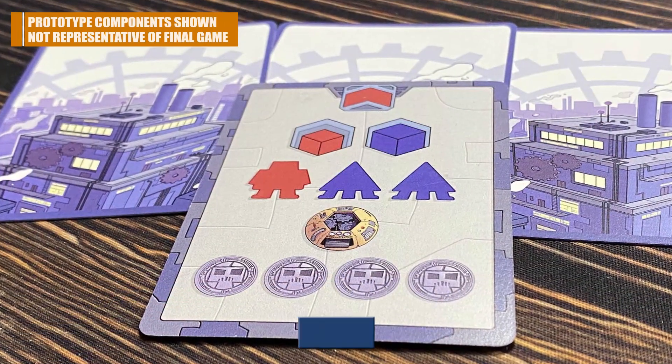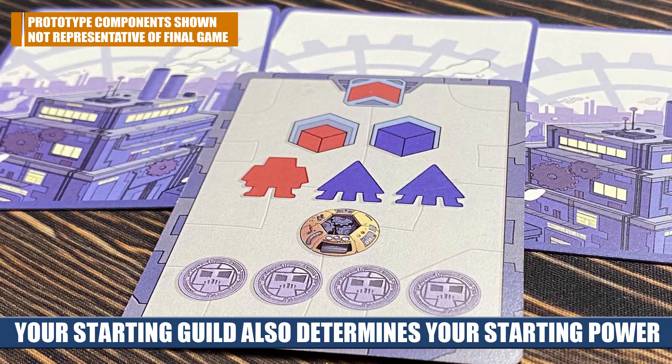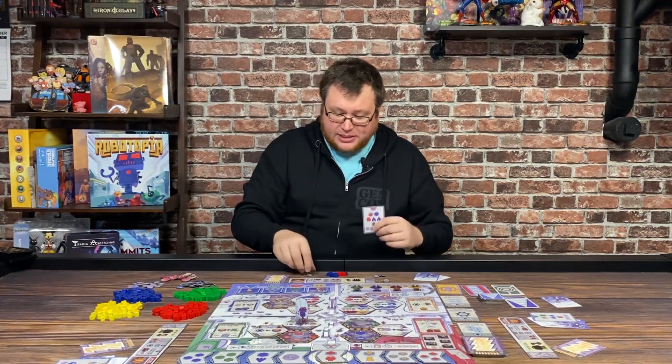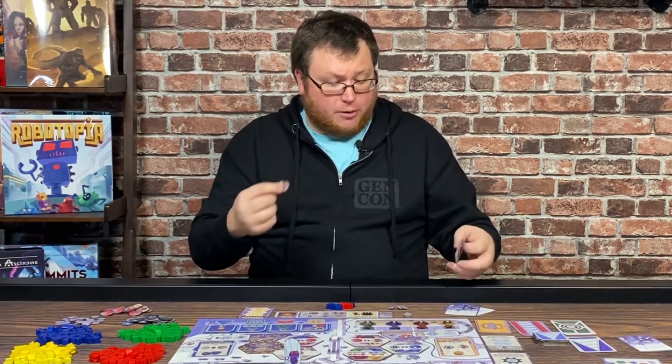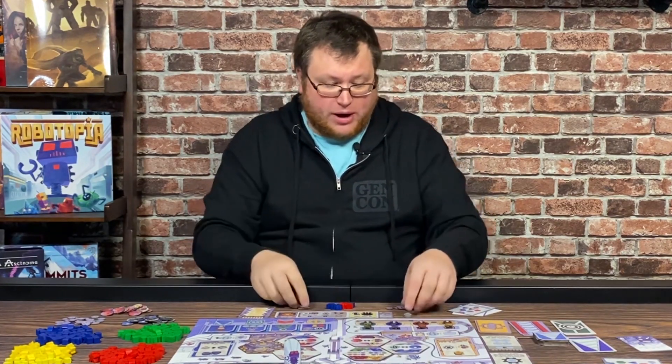Each player is going to be dealt three of these starting setup cards. Some of the things that you're going to get are different colored cubes, which represent scrap, different colored meeples, which represent the different robots, and different kinds of generators and batteries. These generators are going to create robots over the course of the game, and these batteries are going to power the generators, so you want to have both.